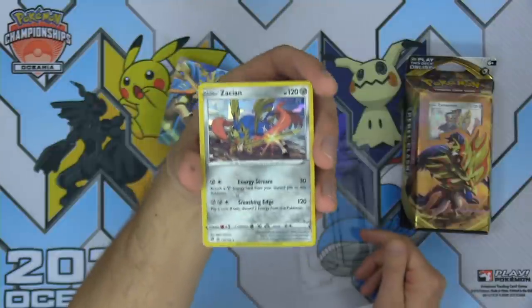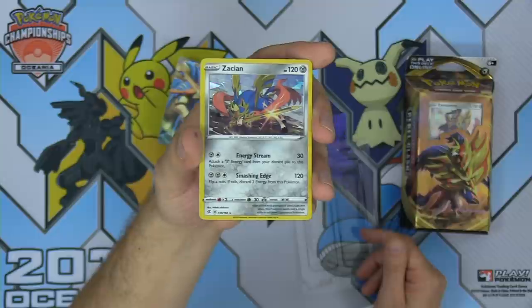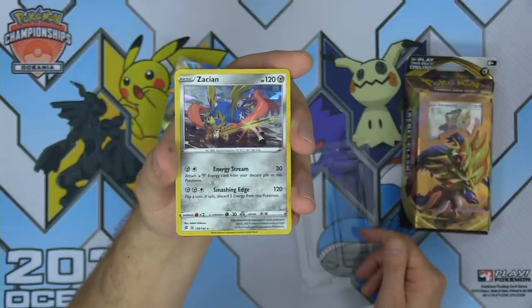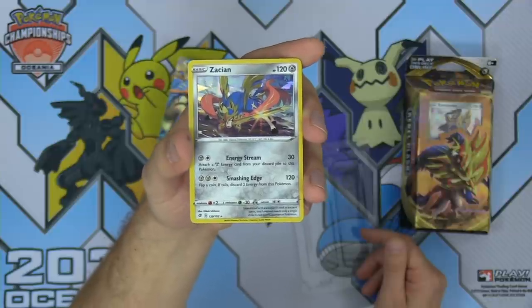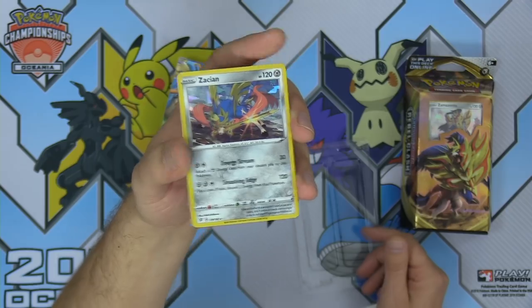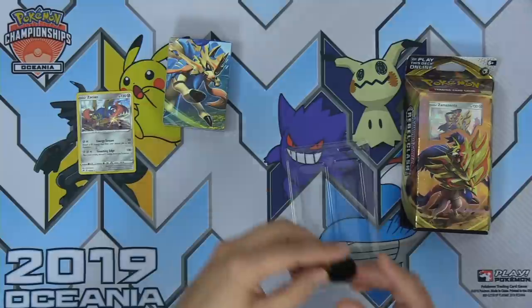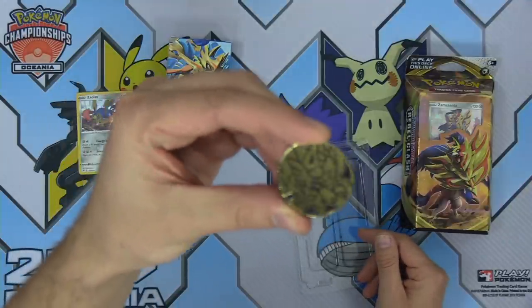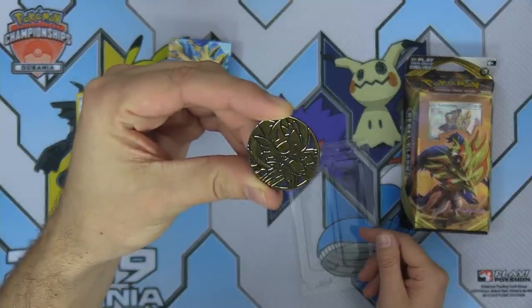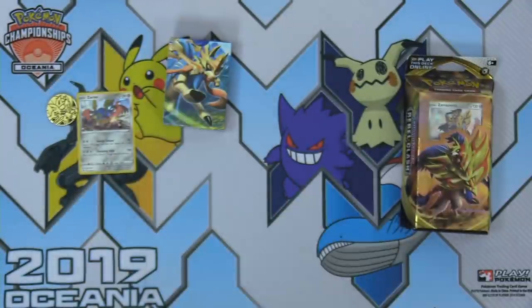A Zacian holographic promo card with two attacks: Energy Stream — Metal and a Colorless, attach a Metal Energy from your discard pile to this Pokemon — and Smashing Edge — two Metal and a Colorless, flip a coin, if tails discard two energy from this Pokemon. Very cool. We've got the deck box as well as the coin — a gold Sword Dog coin. Very pretty coin. I know that a lot of collectors collect the various coins.